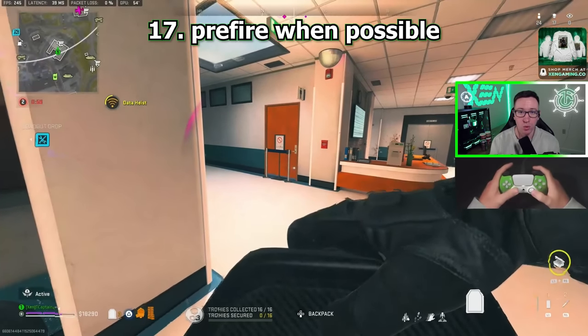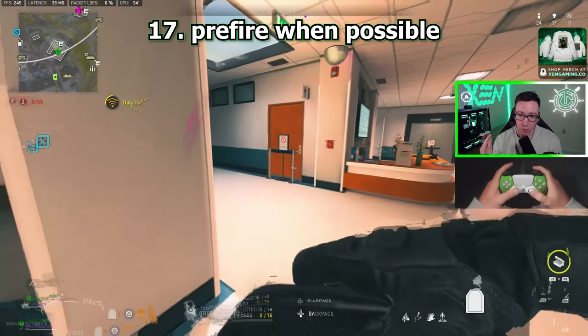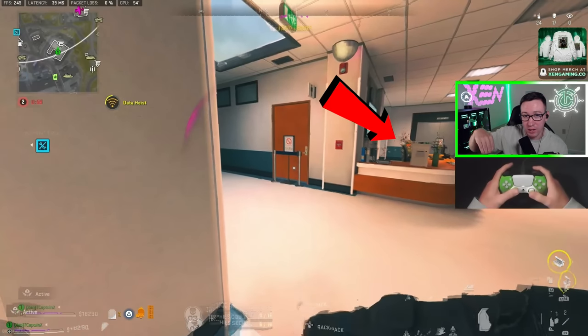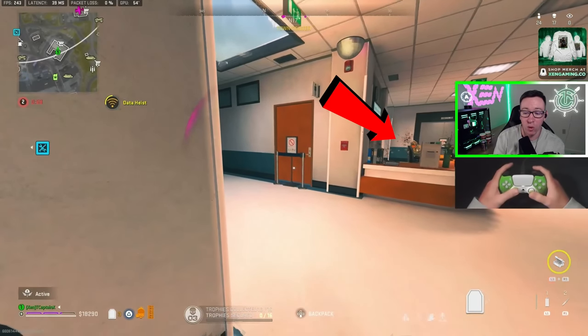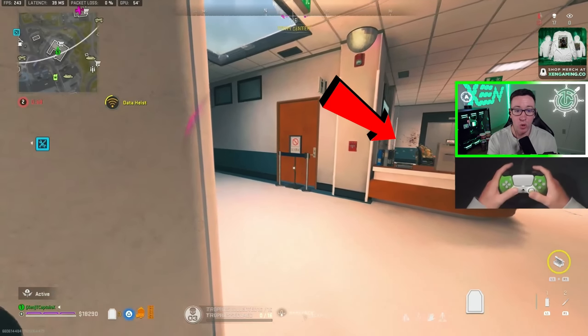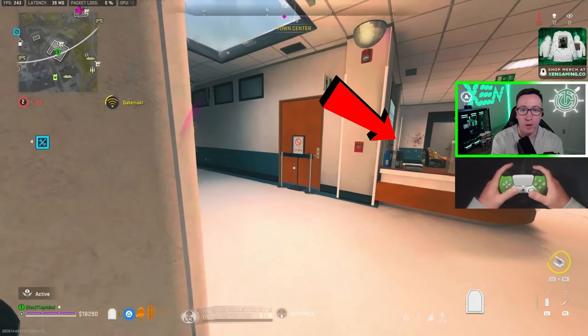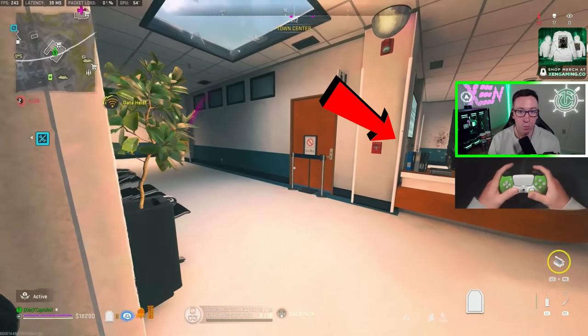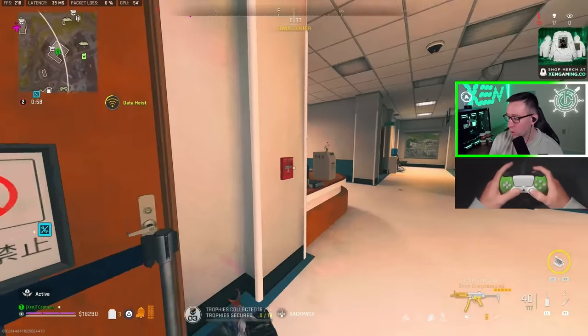Tip number 17 is to pre-fire in close quarters fights when possible. When I was running down here, I got high-alerted to my right and I see a guy on the right side of this hallway just sitting there waiting for me. Because I know he's waiting for me, as I'm strafing around this corner, I'm already starting to shoot — I'm pre-firing — to increase my chances of getting those first shots on and to more likely win the gunfight.